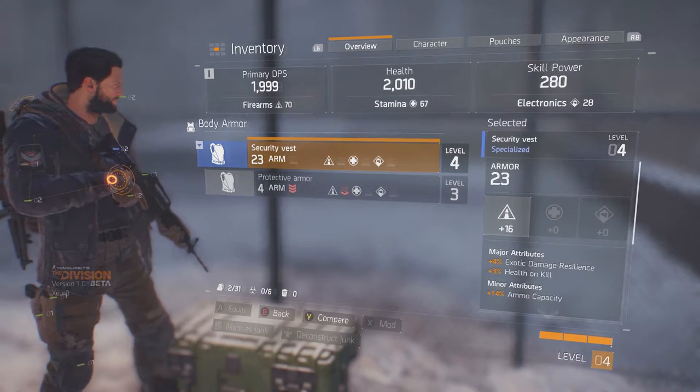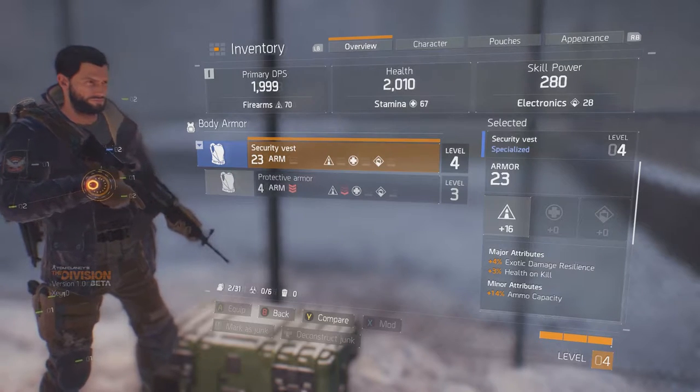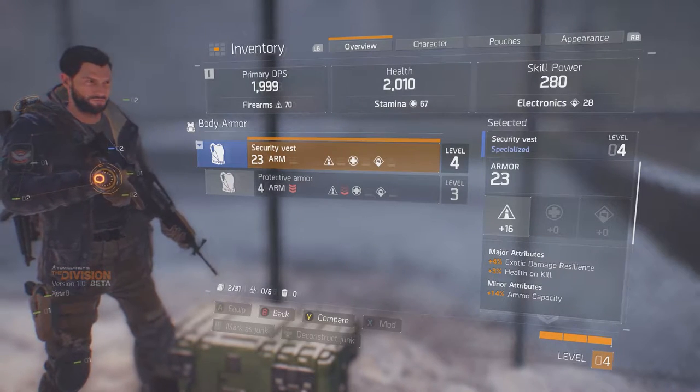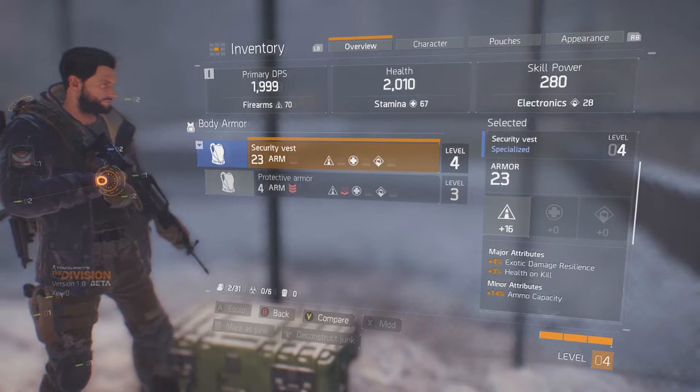Welcome everybody. This video will be showing you how to obtain the specialized gear crate right at the beginning of the beta for The Division. I was able to receive a security vest from the crate — let me know in the comments if you received something different and I'll make a note of that in the description.